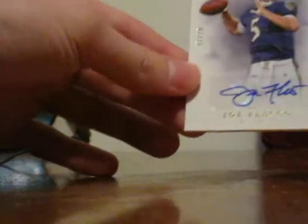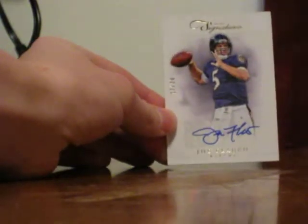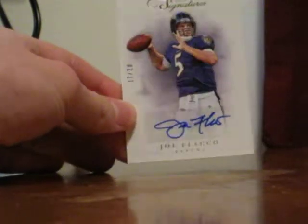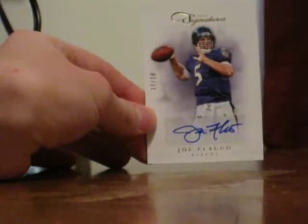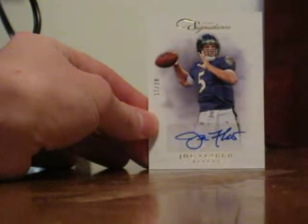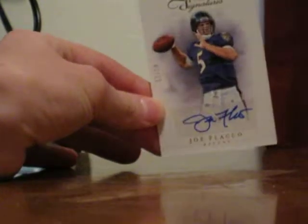And our hit is a Joe Flacco. Very low number — 17 out of 20. This is 2012, the year they won the Super Bowl. Not a fan of them beating my Denver Broncos, but a very good hit for whoever has this division with Joe Flacco. Very nice card, 17 out of 20.